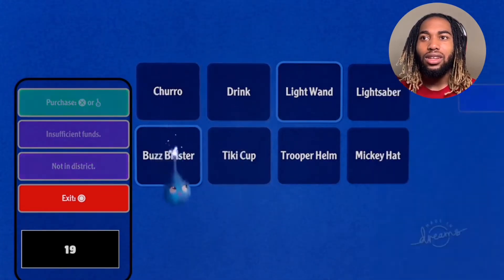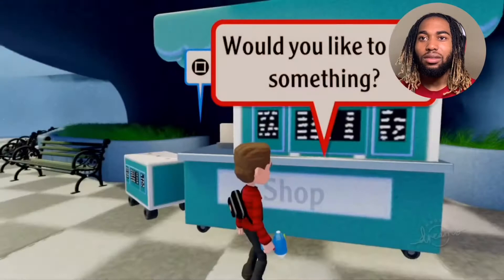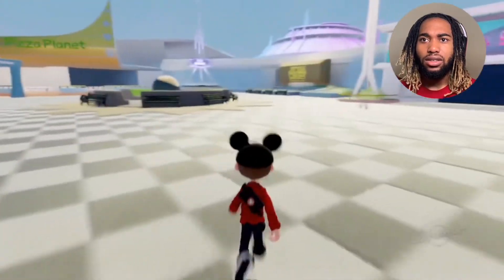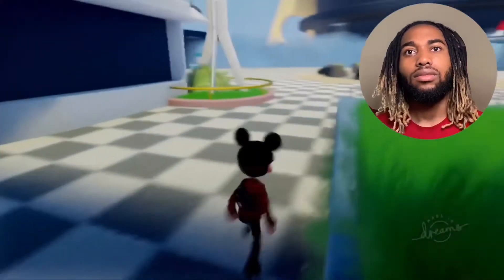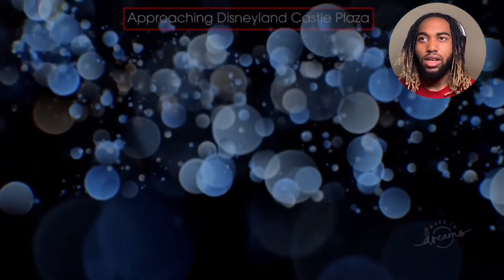I need to find a vendor. I can see two Star Wars characters but I can't get a lightsaber — come on, that's cheating me! I might as well equip this Mickey hat. Can I have the Mickey hat and lightsaber and Buzz Lightyear at the same time? Apparently not. Let's get into the Star Wars area. I have a vendor somewhere — it's over here, Castle Plaza.